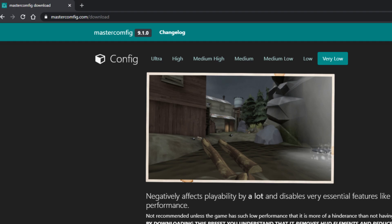For those who would rather customize the configs for themselves, hop on over to masterconfig.com, download, and follow the instructions on the site.